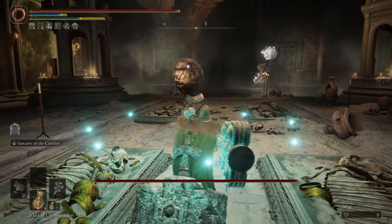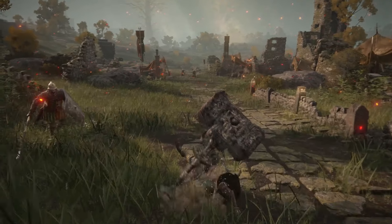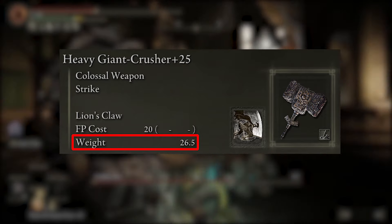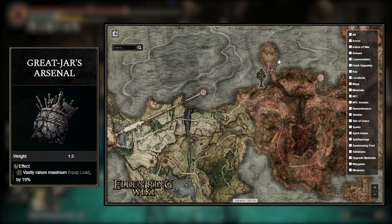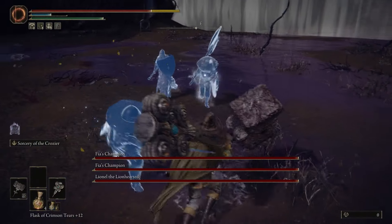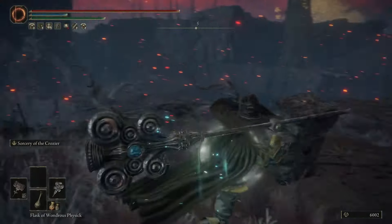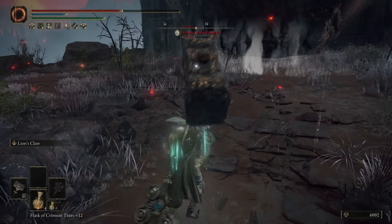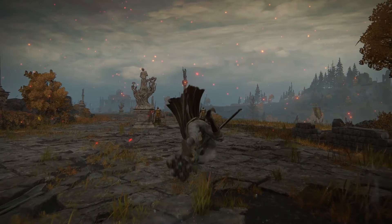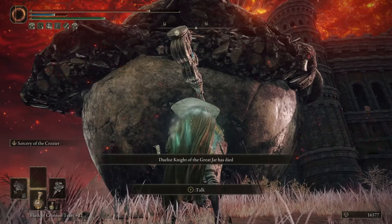Another very important talisman that's an absolute must-have is the Great Jar's Arsenal. It boosts our max equip load by 19%. Without this, you're gonna be fat rolling or spending over 30 levels in endurance just to regular roll — these weapons we're using weigh a ton, and one of them is the heaviest weapon in the game. To get this, you'll have to defeat 3 invaders found just outside of the Coliseum in Caelid. You summon them one at a time so you don't end up getting jumped. I wouldn't recommend doing this at the start of the game because for really low level characters this fight will feel impossible. Get both weapons first and level up a bit, then give it a shot.